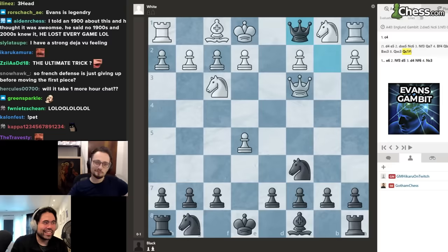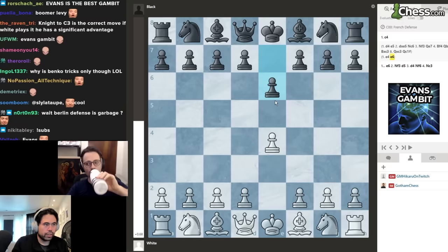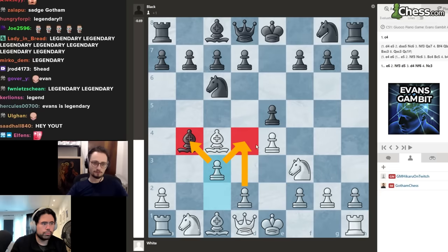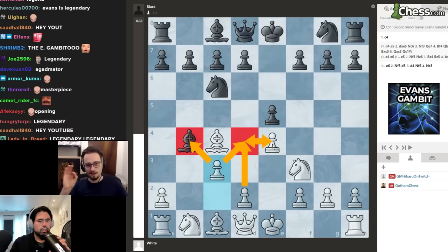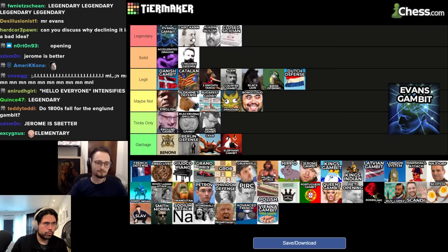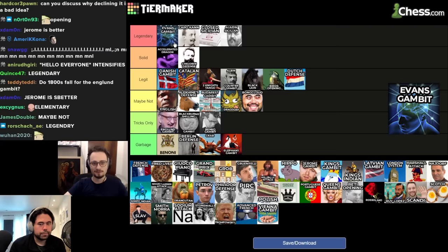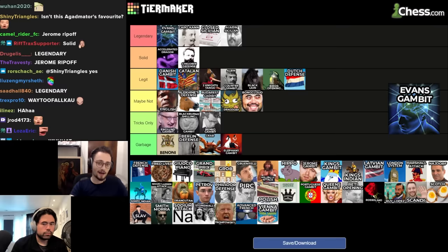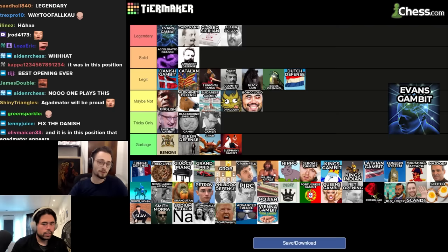Next up we have the Evans Gambit: e4, e5, knight f3, knight c6, bishop c4, bishop c5, and now pawn to b4. Usually Black takes, White goes c3, gains the tempo, and tries to build a big center with pawns on e4 and d4. Number two legendary behind the Caro-Kann only because I have a thing for the Caro-Kann. Otherwise it's the greatest.